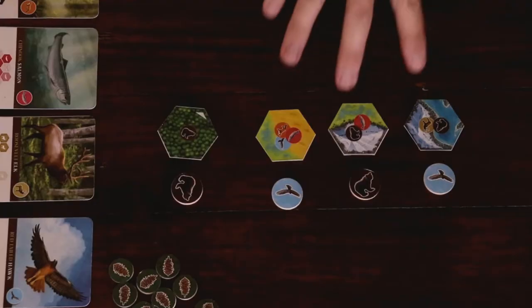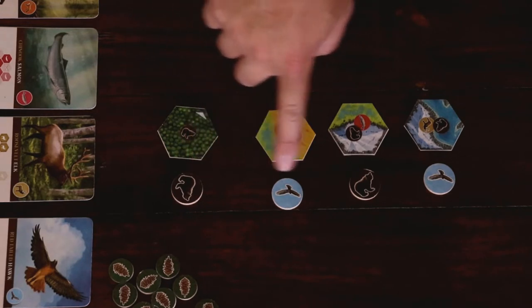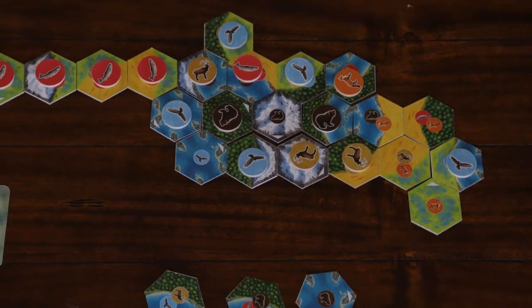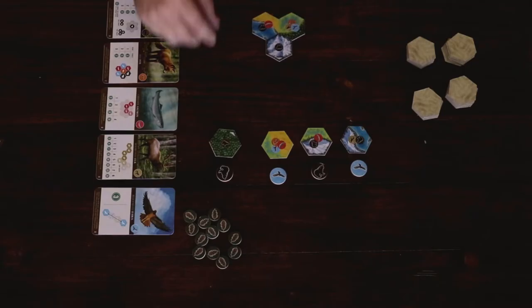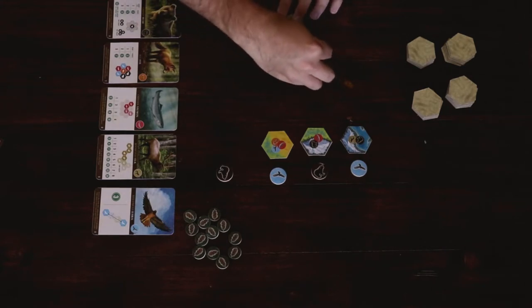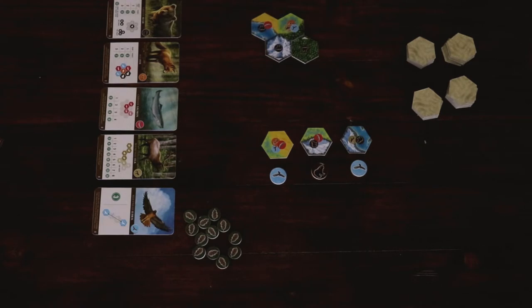Cascadia is comprised of tiles. The hexagon ones are different landscape combinations and the round ones are wildlife. The game plays until all the hexes have been used and added to each player's environments. A player's turn consists of pulling a combination of landscape and animal tiles from a marketplace, placing the landscape on their existing tableau, and if possible by the rules, placing the animal anywhere on their board.